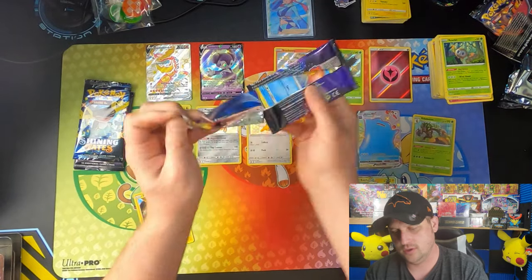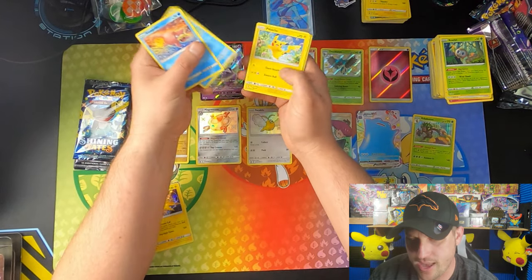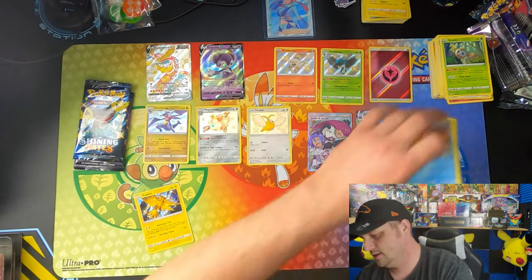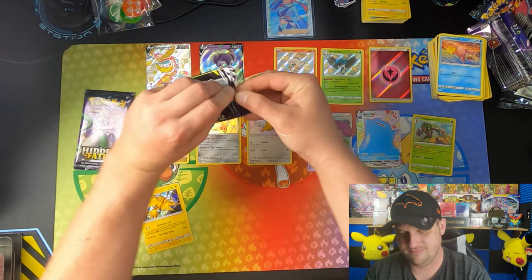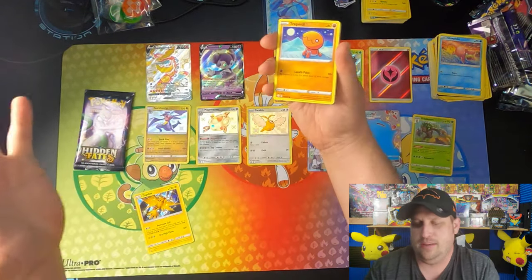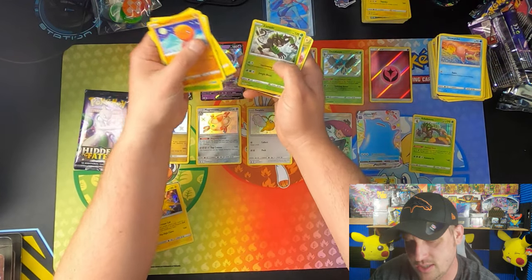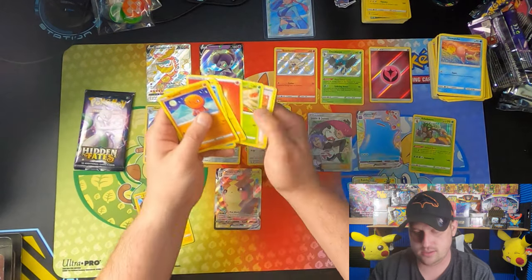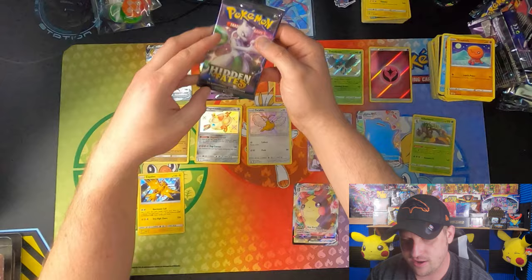Hidden Fates Mew Pack, getting down to the end. Slowpoke, Magikarp, Pikachu, Voltorb, Koffing, Graveler, and a Golem. Last two packs — Shining Fates and Hidden Fates. We got something: Trapinch, Snorunt, Grookey, Spinarak, Shinx, Morpeko VMAX. All right, I've pulled a few of him off camera. Last pack of magic for Shining Fates.